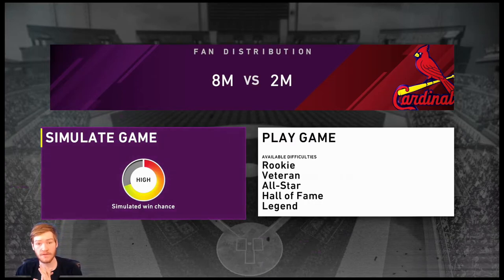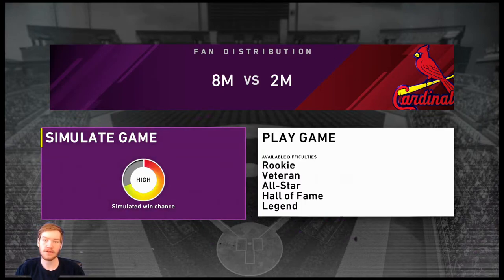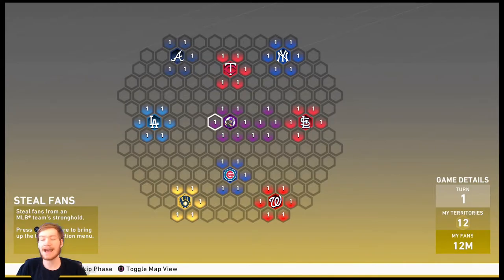I had to skip through a couple of reinforcement stages to get the difficulty down to Rookie, but that's fine. The only limiting factor in conquest is time. Once you understand how to do conquest, it's just a matter of how long it's going to take you. If you want to skip through five reinforcement stages to play on Rookie because you're not comfortable on All-Star or Veteran, no big deal. All it is is checking the boxes to finish the entire conquest. That's the attack phase.